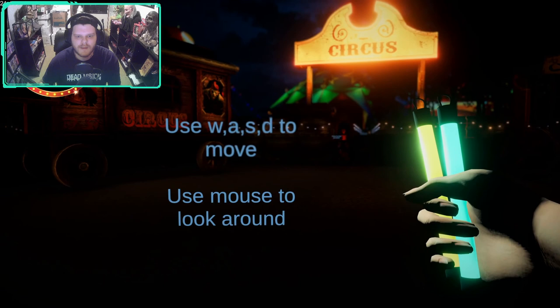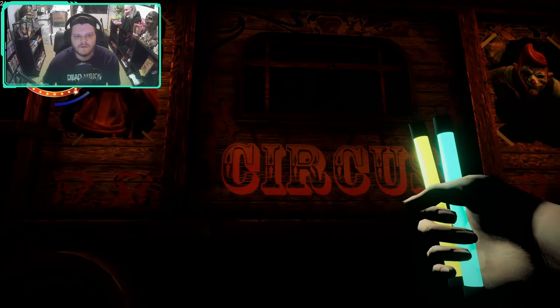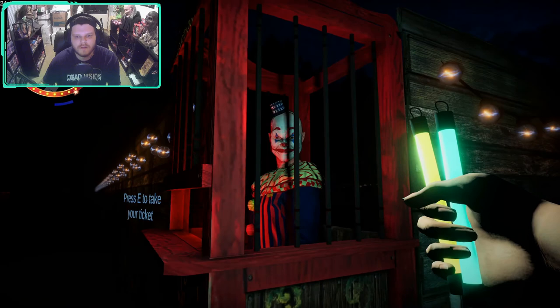I was hoping there was controls because the settings didn't work, and there's no controls on the Steam page, but it looks like it's going to give it all to us right here, so simple enough. Press E to take the ticket. I'm pretty sure if I was a little girl sneaking out of my house and the first person I saw was this guy, I'd probably just turn around and go home.